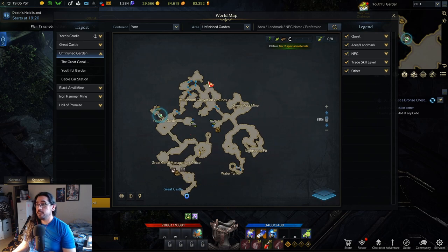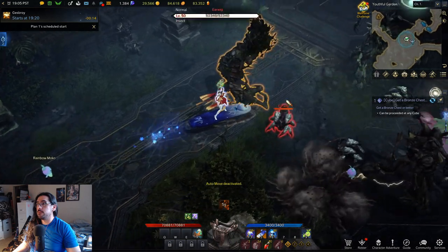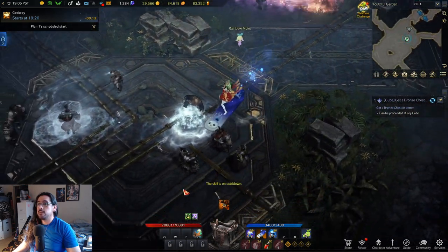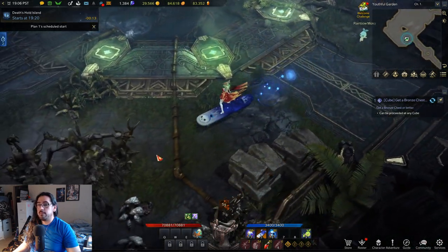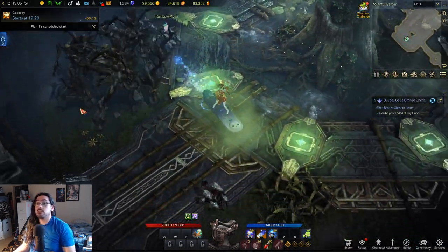Over in Unfinished Garden, I'll show you three spots. The first spot has a named mob here and another one here — you can go in a circle through this room killing all the normal mobs plus the named ones. The second spot is in the north with a named mob here and another here; you can jump up and down on the mushroom platforms and pull a ton of normal mobs. The third spot is in the bottom right corner with two named mobs, but it's not as dense as the top area.